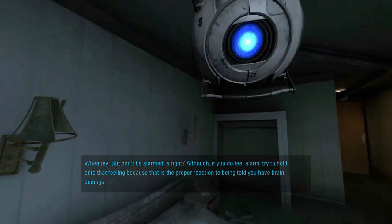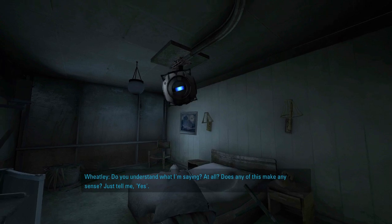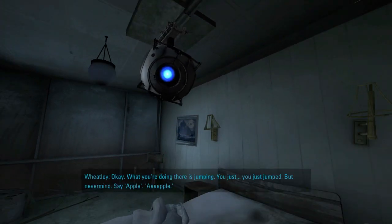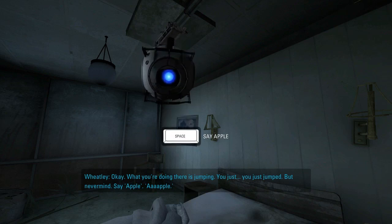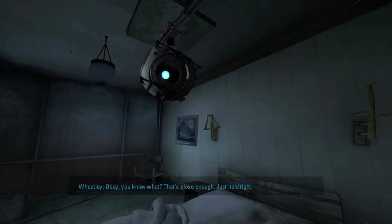Being told that you've got brain damage — do you understand what I'm saying? These test subjects do experience some cognitive deterioration. Just say yes. You actually want him to say yes. What you're doing there is jumping — you just jumped. But never mind. Say apple. Apple. Okay, you know what? That's close enough. Just hold tight.